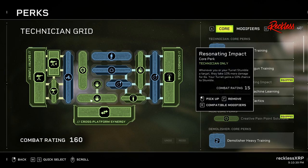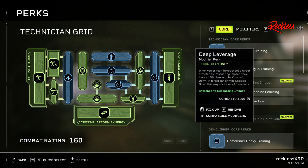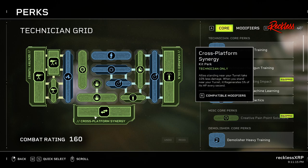Next we have Resonating Impact — whenever you or your turret stumble a target, they take 10% more damage for 6 seconds, and your turret gains a 10% chance to stumble. Coupling that with Deep Leverage, when you or your turret shoot a target affected by Resonating Impact, they have a 15% chance to be knocked down — though a target can only be knocked down this way once every 10 seconds. We are not speccing into Cross Platform Synergy because this build is primarily for DPS with your turret and using charge coils to slow enemies.